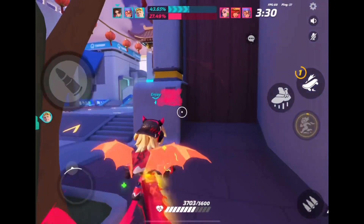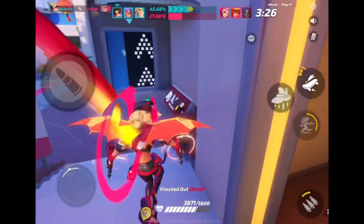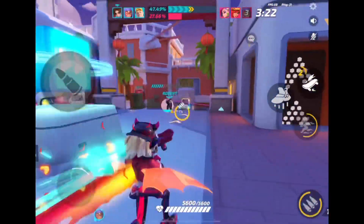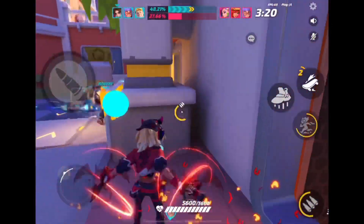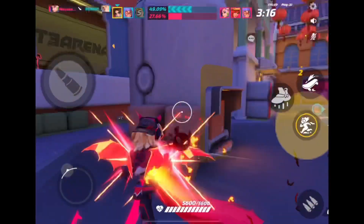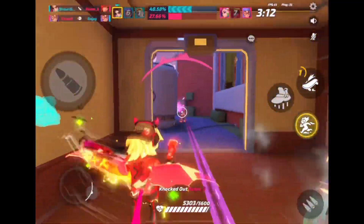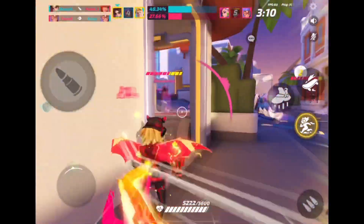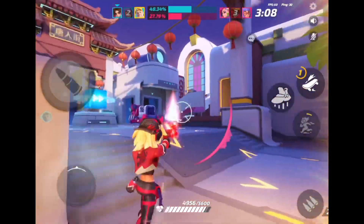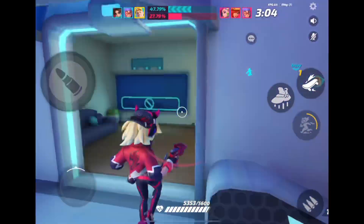Right here we go ahead and drop out of the fight knowing we'll heal, and if we kept pushing we would have died to his turret, so we let that heal work and do its magic. That is one thing you have to do — be okay with doing a little bit of damage and then getting out of there. Right here we had two guys behind us and to our right, so we power through using our ult, which also gives a speed boost, and get out of there.